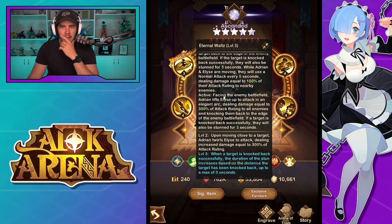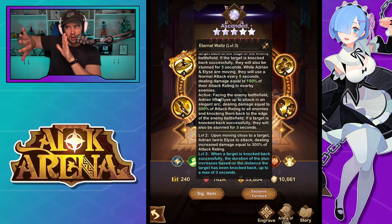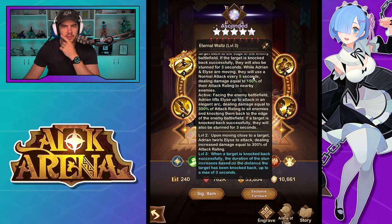When facing the enemy battlefield, Adrian lifts Elise up to attack in an elegant arc, dealing damage equal to 300% of attack rating to all enemies and knocking them back to the edge of the enemy battlefield. If knocked back successfully, they're also stunned for three seconds. The level two skill up is just a damage increase, but level three: when a target is knocked back successfully, the stun duration increases based on the distance knocked back, up to a maximum of three seconds. So if they're right on the ally side of the battlefield, you can get up to a six-second stun.